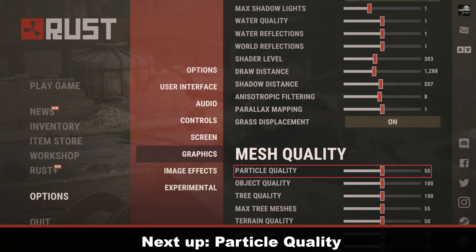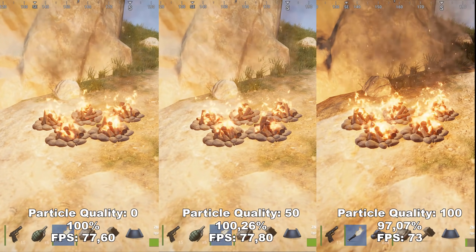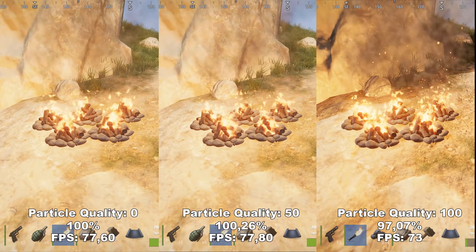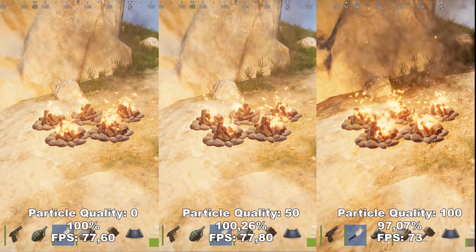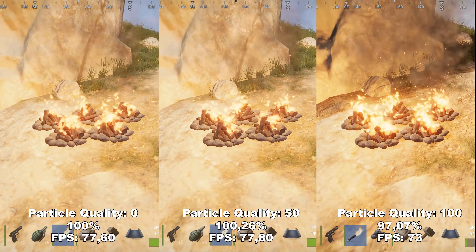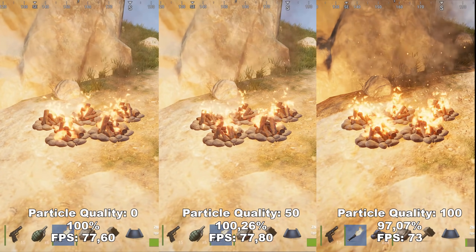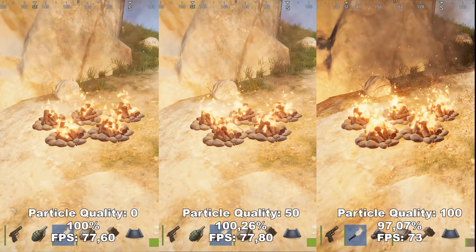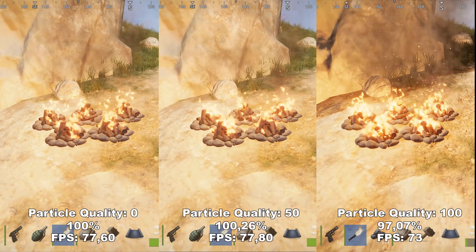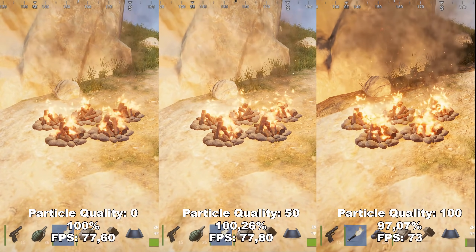Next up, we have Particle Quality. Particle Quality determines the quality of the different particles in the game, especially shown within fires or smoke. Going from 0 up to 50 doesn't seem to make much difference in quality or FPS. However, once you go from 50 up to 100, you lose around 3% FPS. Keep in mind this is just a small example — if you are in a large area with a lot of fires going on, you could lose a lot of FPS. I would recommend leaving this at 0, or maybe up to 50 if you want fires to look a bit better.